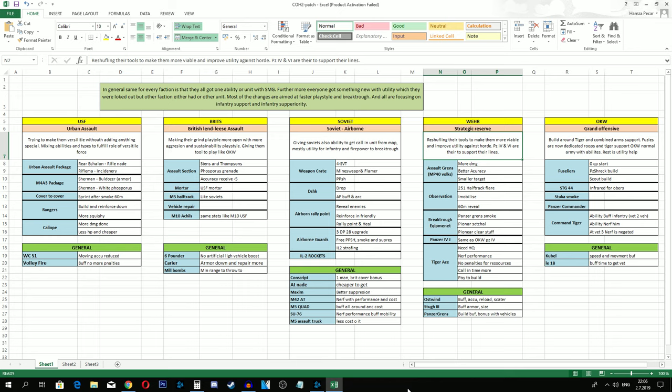Let's go to OKW's Grand Offensive commander - built around the Tiger and combined arms support. Fusiliers are now dedicated troops with Tiger support, OKW normal army with abilities. This one for OKW is built around the Tiger the way a naval task group is built around a carrier. Fusiliers can now be built from 0 command points. You have two build paths: Panzer Fusiliers as anti-tank troops, or as anti-infantry troops. They start with five men.